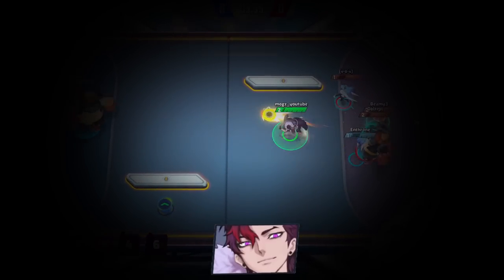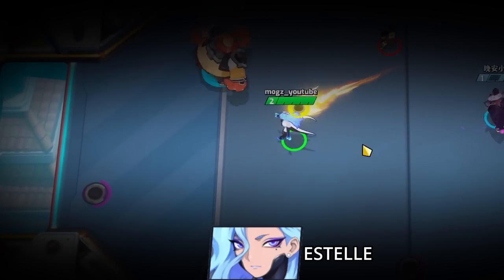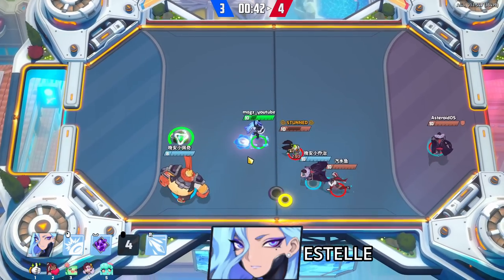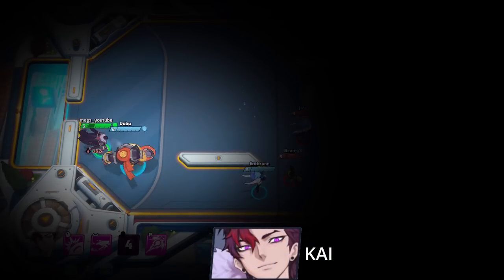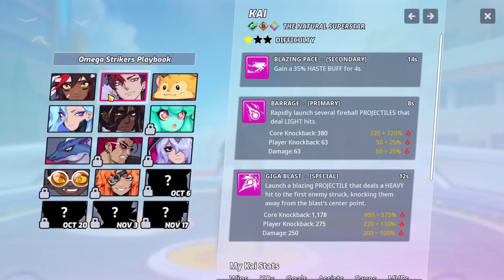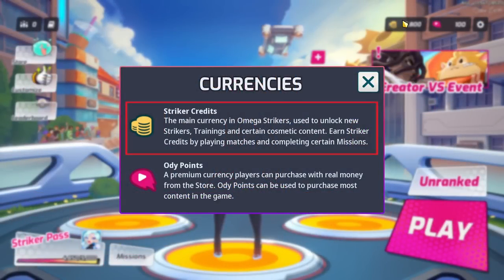My personal recommendation is Estelle, who has a really simple straight attack, a cone attack, and a teleport move. Her teleport allows her to move around quickly, and the two attacks are easy to use without long cooldowns. Kai is another great choice for beginners, as he has extremely simple moves that take almost no time to learn. Estelle and Kai are both available right from the beginning, but some of the other one star strikers need to be bought from the store using in-game currency. Don't worry though, no actual money is required for these.